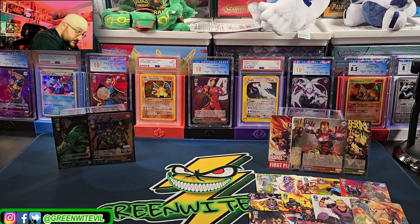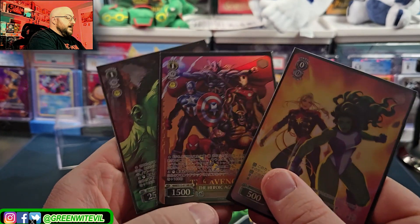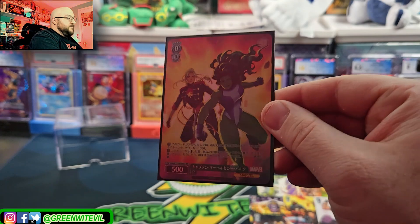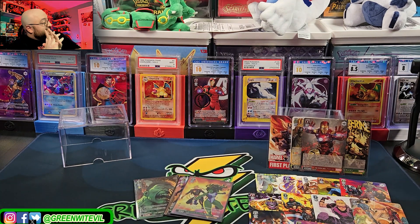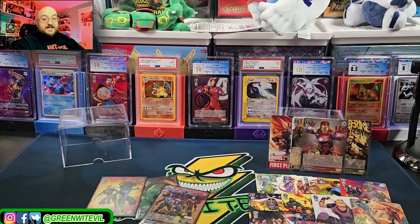So only three double rares it looks like - three double rares, three hits, and then the rest obviously rares. So here's what we did: we got the Hulk SR, we got an MR Heroic Age, and then we have the Captain Marvel and She-Hulk SR. Guys, hit the like button, hit the subscribe button. Three hits per box - yes please. I'm probably gonna get another one of these because that's awesome. I'll put the prices from TCG Republic as we open them. I don't know how accurate those prices are, but we'll see you next time, next video. Hopefully the prices are close to that, because this one is probably a good one - probably pretty rare. Take it easy guys, peace.